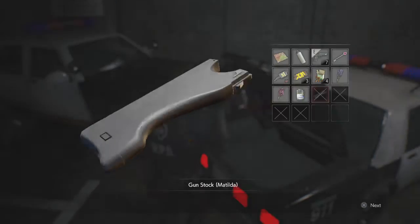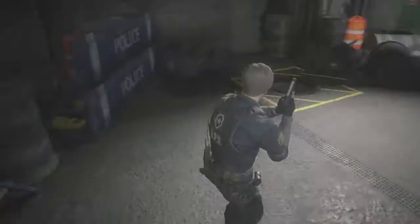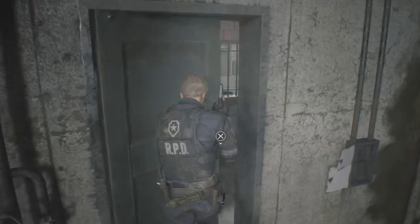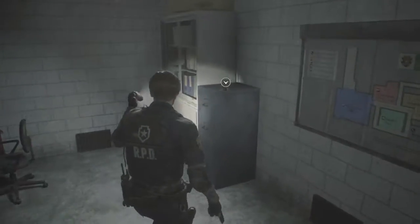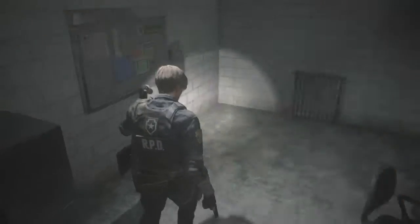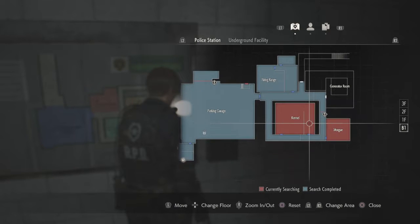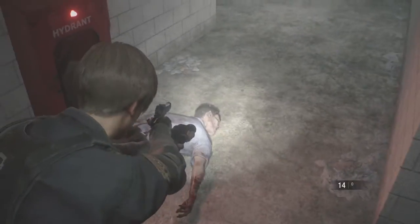Obviously if you went for the Samurai's Edge you won't have the Matilda on you, but you are quite capable of going back down through the sewage and coming back up to get the Matilda. I'm going to continue on for now. There's another police officer dead in there. I've picked up some more ammunition and loaded my guns — full mag. I'm going to pick up the B1 map here. Obviously I couldn't get into the generator room because of the crank. I'll walk back out and open this door — there's a dead Joe over there.